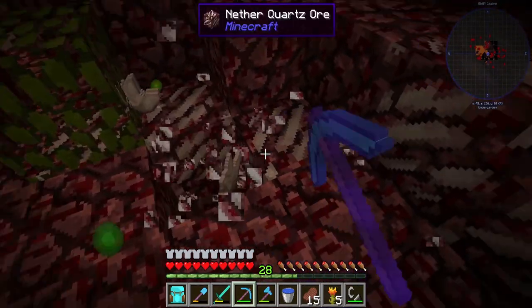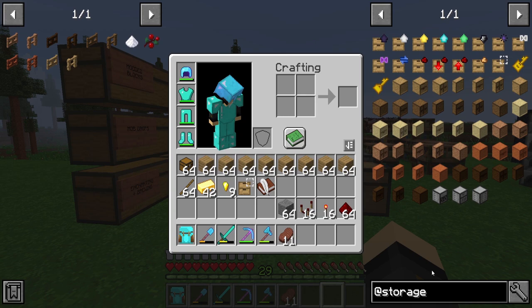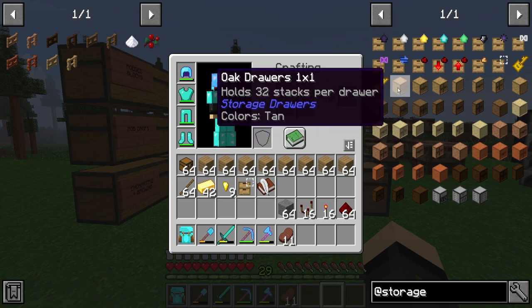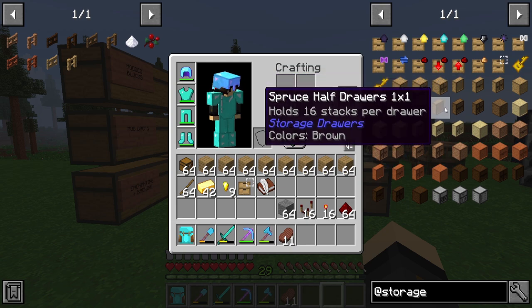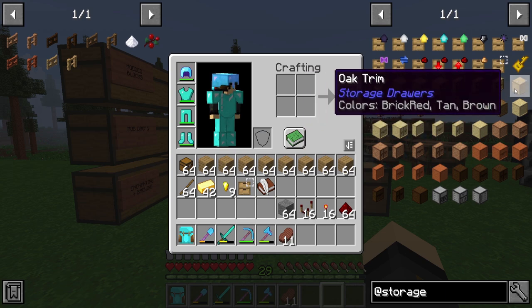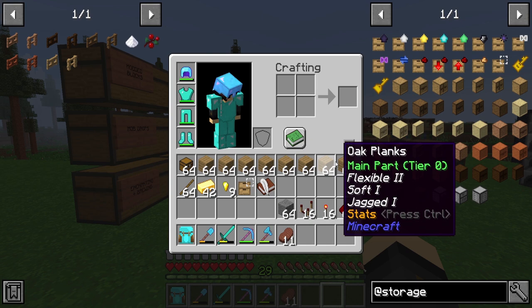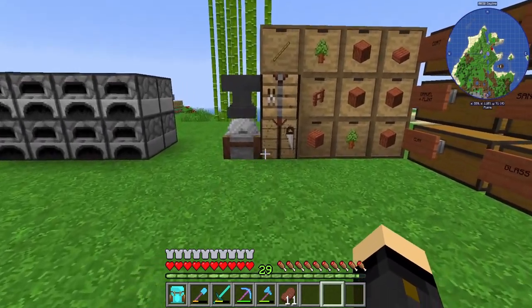Okay, so the Storage Drawers mod — let's have a look in JEI at all the components. Basically it's a storage mod — no prizes for guessing that. You have all these different types of drawers you can make. You can use any of the vanilla types of wood to make all the different colors. You've got some half drawers, four drawers, and I've got loads of wood on me, so let's head to the crafting bench and start making some of these.